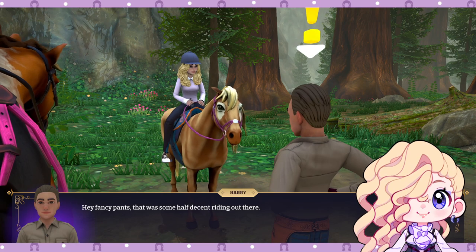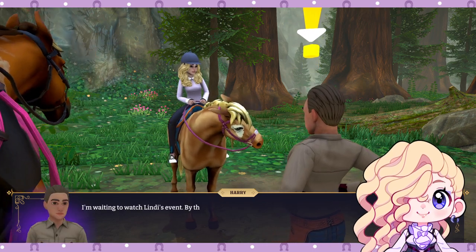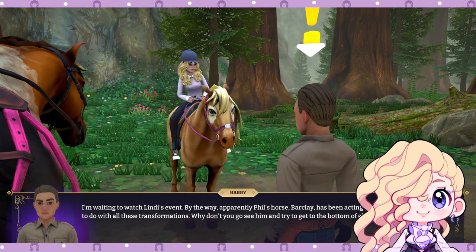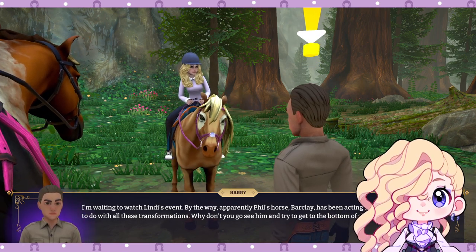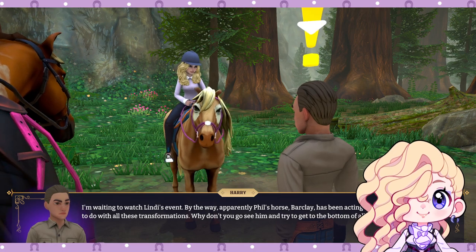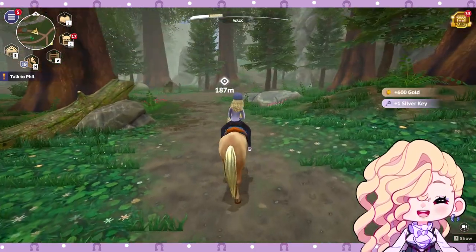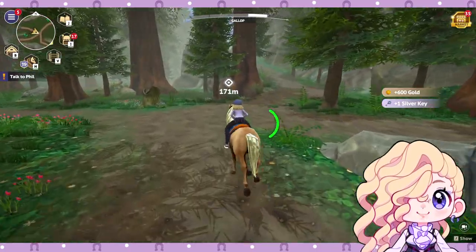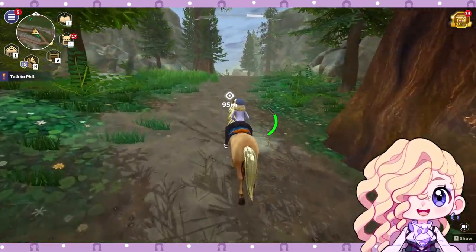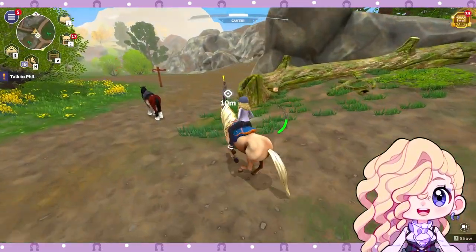Here's Harry. He mentions that Phil's horse Barclay has been acting up and asks about transformations. We're a bit confused, but we got our key. In our last video the quest was to get two stars in a cross-country event — I accidentally did that when I was training Ghost. So we're not going to do that again because we already got the key. Now I want to see what's happened with Barclay — I'm actually really interested in his story.